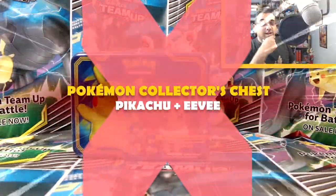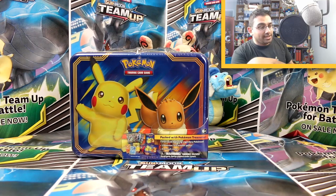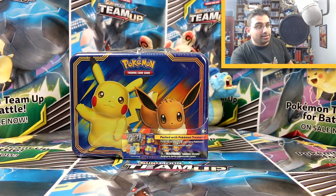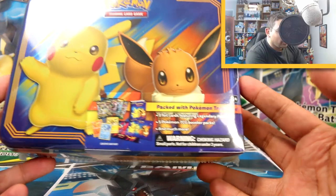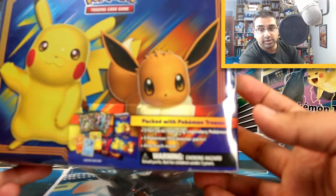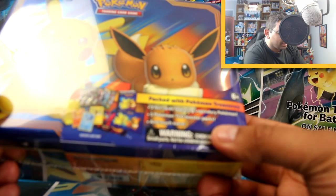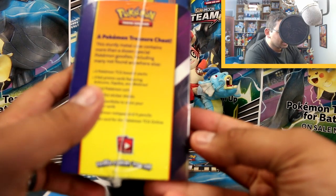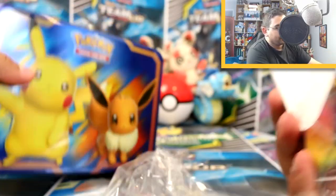Hey guys, welcome back to Pokemon Collection! I am back with a Pokemon treasure chest featuring Pikachu and Eevee, which was released around the time that Pokemon Let's Go Eevee and Let's Go Pikachu came out. It's packed with Pokemon treasures featuring three foil promo cards — Moltres, Zapdos, and Articuno — and also stickers and other goodies. It's got Moltres, Articuno and Zapdos on the back. Let's open this up and see what we get!